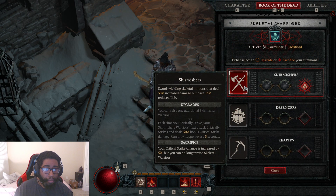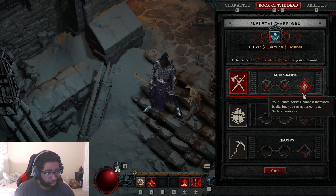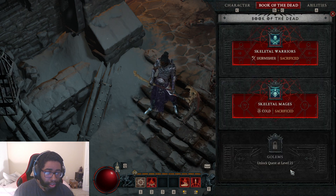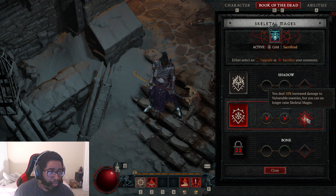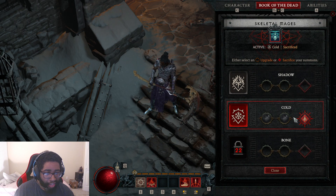For Skeletal Warriors I'm using the Skirmishers, and then also your Critical Strike chance increases by 5% — but you're not going to use Skeletal Warriors. It's not really the best, but it's better than nothing. I would much rather have the 15% increase to shadow damage, but I'm not using shadow right now. For Skeletal Mages I have 15% increased damage to vulnerable enemies, but you can no longer raise Skeletal Mages. We're going to get vulnerable a lot, so it's great to have the increased damage.